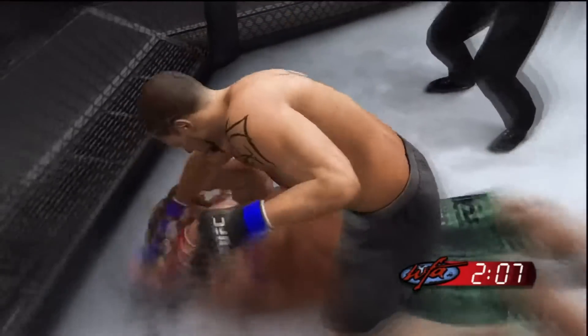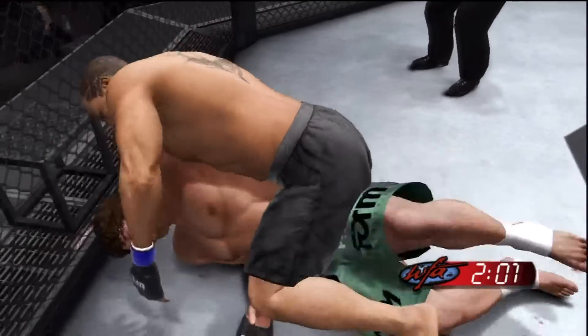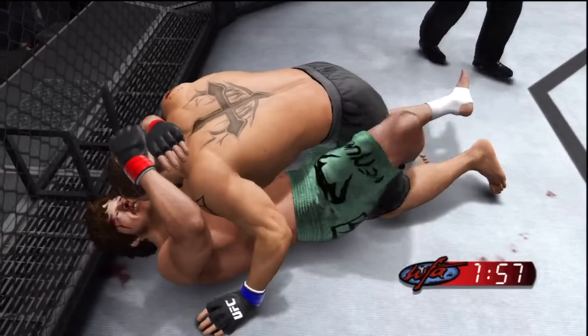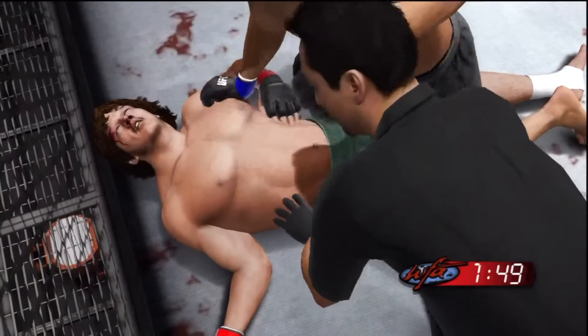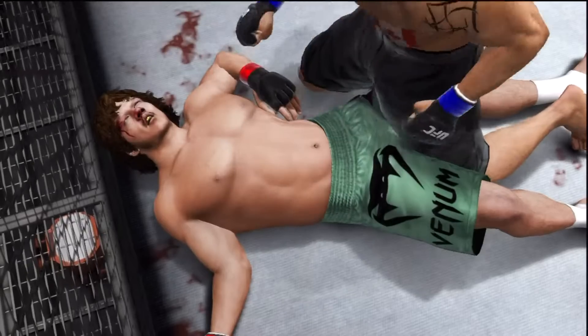After being rocked, he manages to pull us back in and get back to half guard. But here we go — landing the knockout punch. That was an easy fight, look at him, he's out cold.